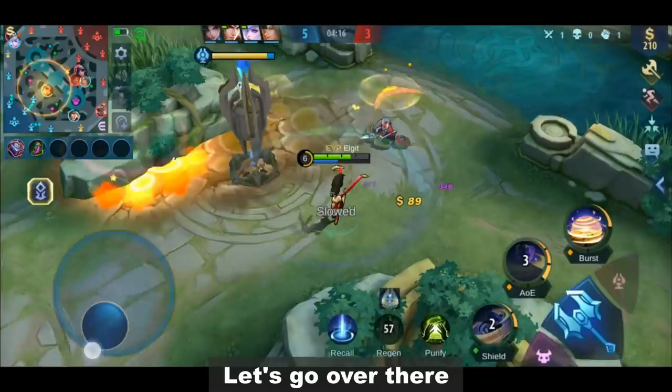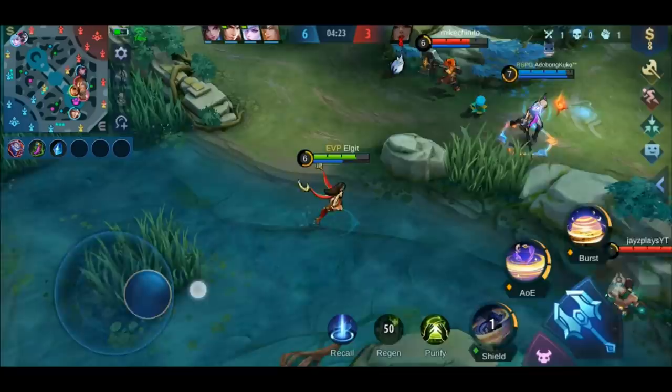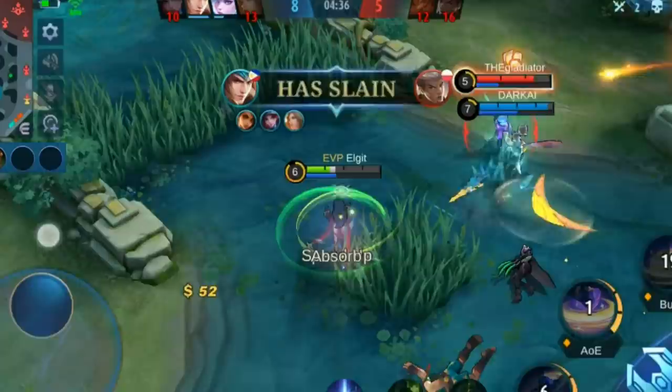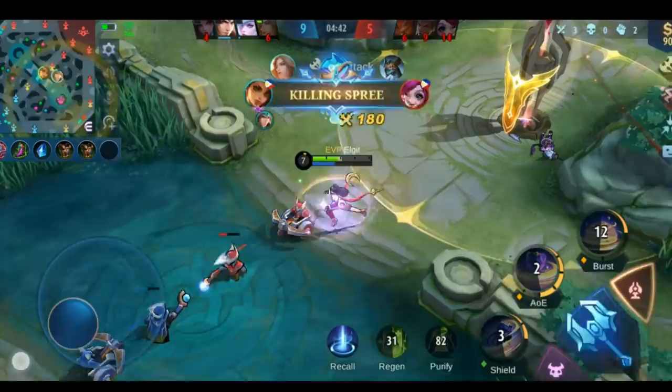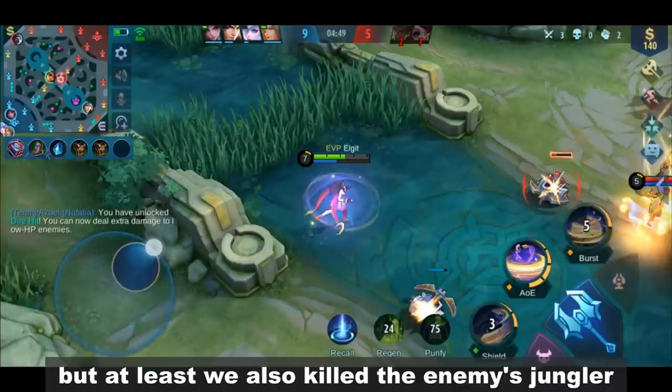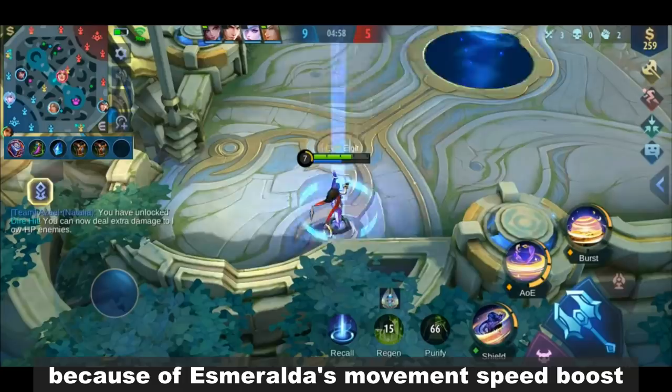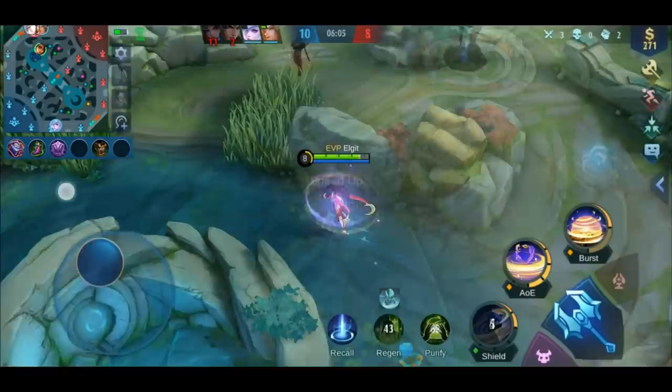Lancelot and Natalya are trying to invade the enemies' jungle. Let's go over there. Too bad we couldn't save Lancelot on that side, but at least we also killed the enemies' jungler. Let's recall first to replenish our HP and mana. We can always go back to the lane quickly because of Esmeralda's movement speed boost.